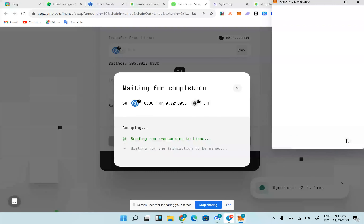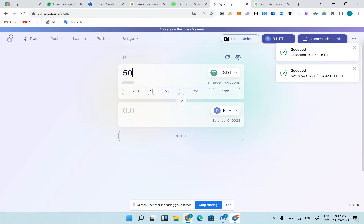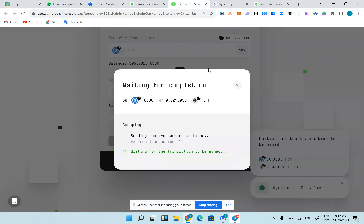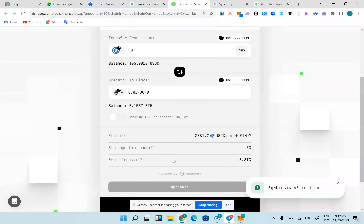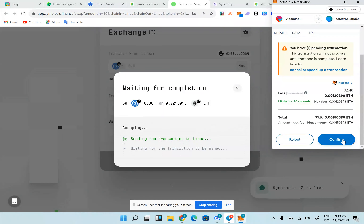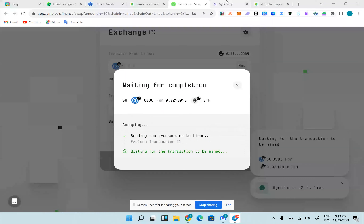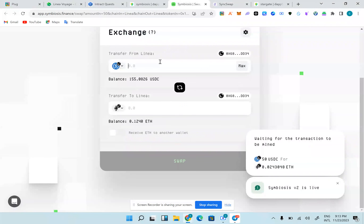SyncSwap is a little bit more costly than Symbiosis, so take note of that when doing your own tasks. While waiting for approval, I'm sending extra $50 swaps. So I've done four swaps right now. SyncSwap — I think it's the cheapest option overall. Another $50 swap — that's six swaps. We're not done yet.